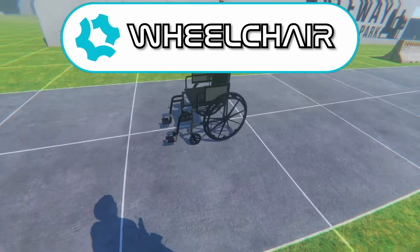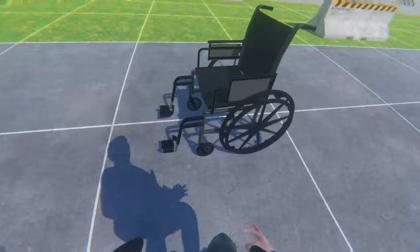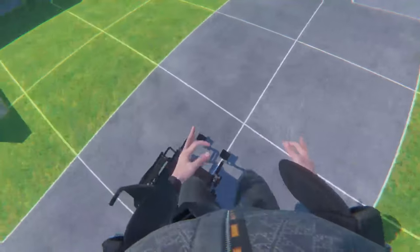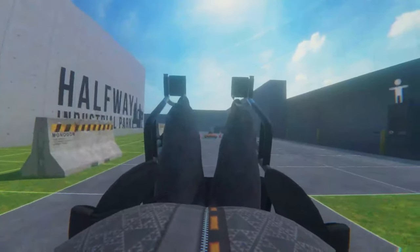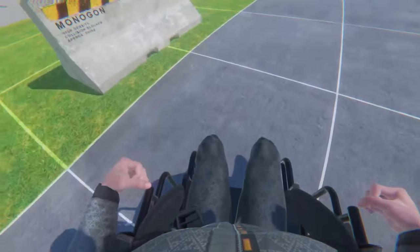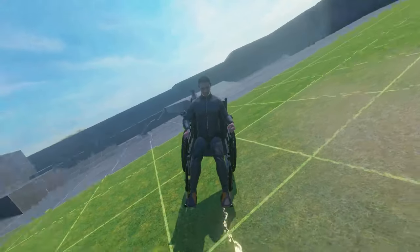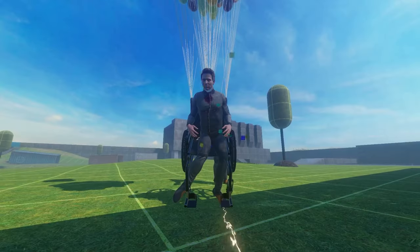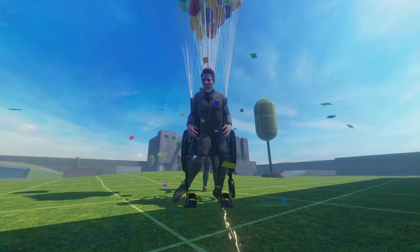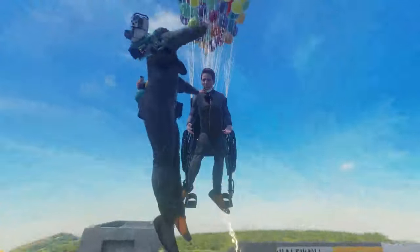Here we have a pretty entertaining vehicle — the wheelchair. We got ourselves a wheelchair! You can already think of hundreds of different fun things to do with this bad boy. Maybe you want to drive it yourself, or push a Ford around in it, or even fly Ford in the wheelchair. It's really up to you!